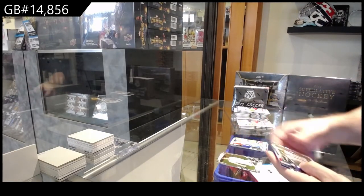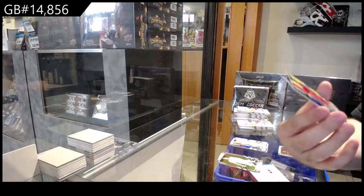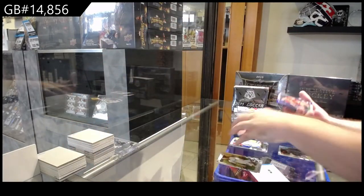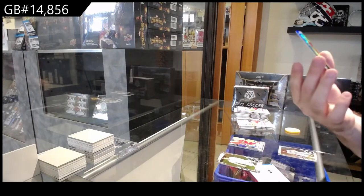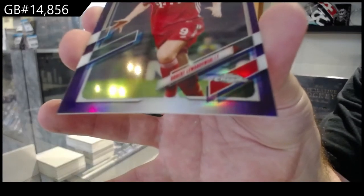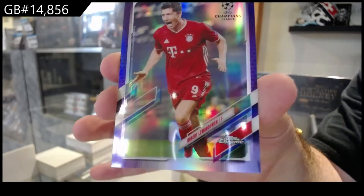All right, so rookies I'll just do all those at the end — it'll be easier. We've got an Alexander Arnold, so that'll go to the A spot, Future Stars. And a number to 250 Lewandowski, so the L spot, numbered to 250.